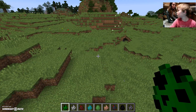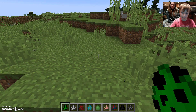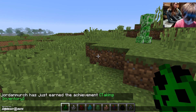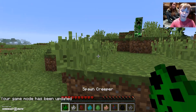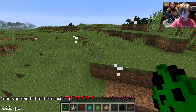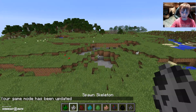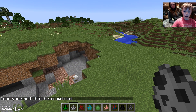We're gonna show you the mobs first. The first thing we've got is the creeper. These will spawn in your worlds and when you find them they are made of TNT and gunpowder and they will blow up.